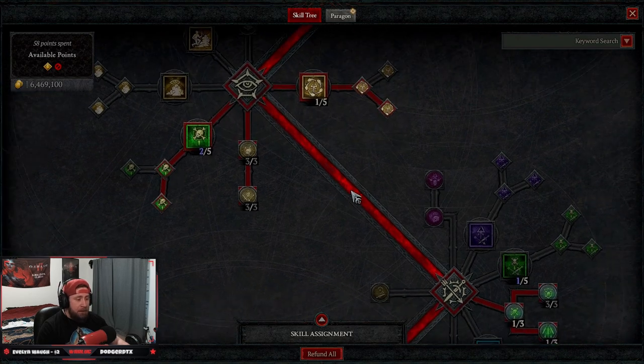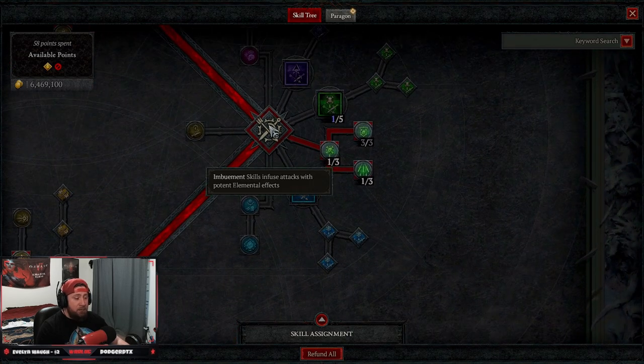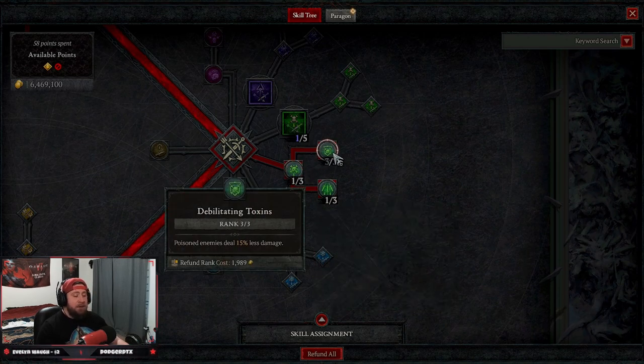Subverting Poison Trap is very strong against elites, bosses, world bosses — great for single target damage. Enhanced Poison Trap is what's going to knock enemies down. Then we max out Exploit for more damage, as well as Malice for more damage against vulnerable enemies. We're not using any imbuement skills.